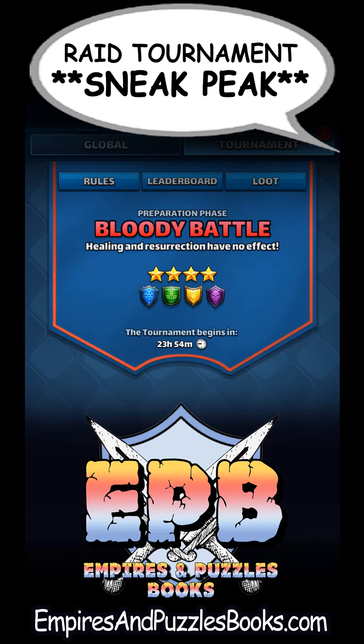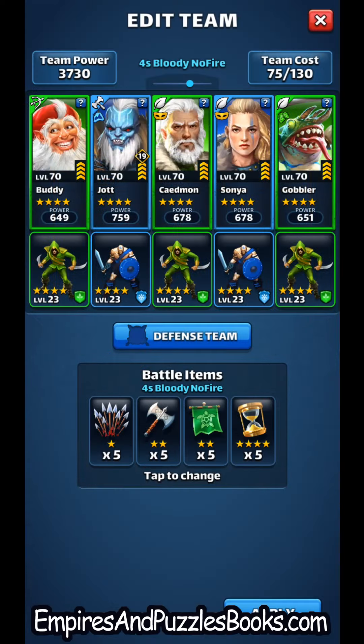We're looking at a 4-star bloody battle with no fire heroes. As this event is a bloody battle tournament, that means no healing or resurrecting. This includes any hero that adds health or regenerates HP. There is one small trick around the no healing, and that's by using heroes that summon minions. Minions are basically meat shields that can absorb damage which protects our heroes. Since minions can typically be summoned over and over again, it's like adding some level of healing as they keep introducing more and more HP into the battlefield.